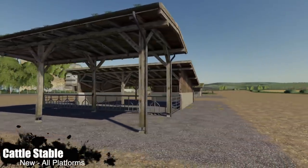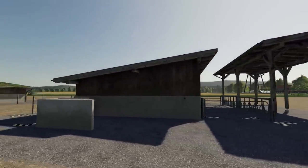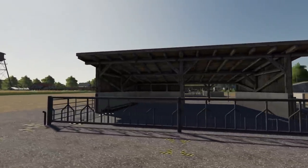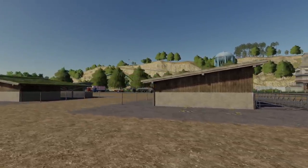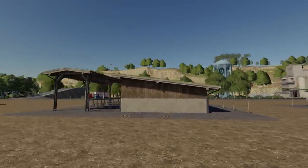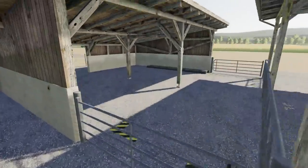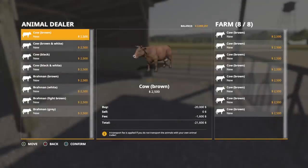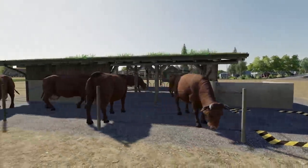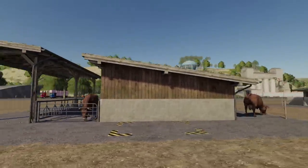Next we have a cattle stable with two versions — an open-air stable for small farmers. One version has a roofed feed alley and one does not. Both can be used with the Place Anywhere mod or Global Company mod on PC to place them side by side. They're also Seasons-ready. Food and straw come in from the front. They hold eight cows, produce manure and slurry, and milk comes out the other side.